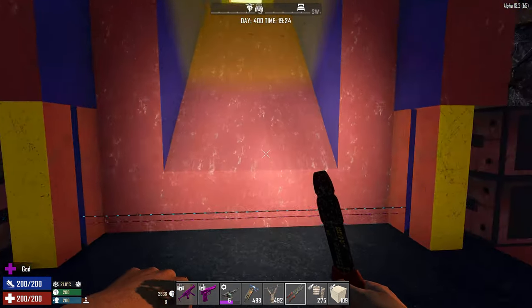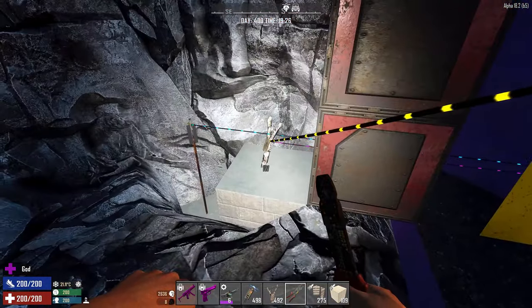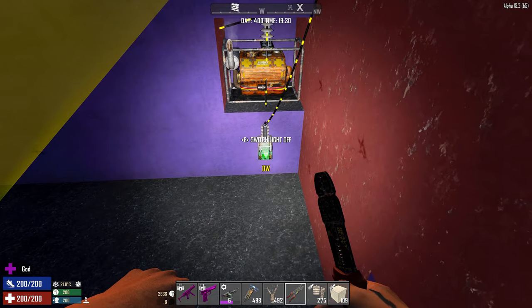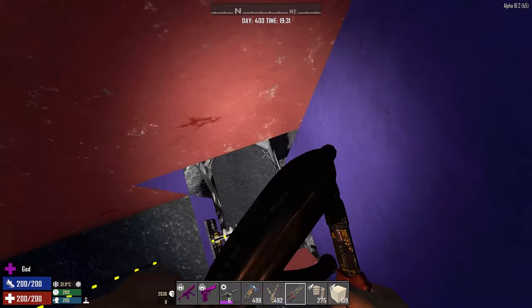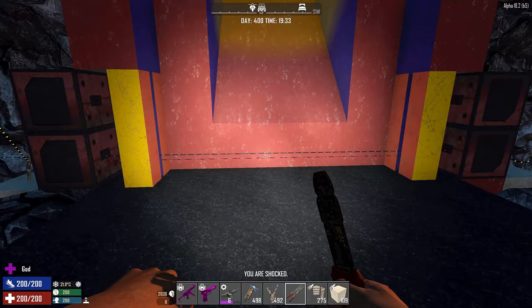So now if this is triggered — apparently not. Oh, I know why it's not being triggered — I haven't actually connected it to the generator. Let's make sure we do that as well. Let's go down here again and if I walk past that — yep, that works properly. I'm being properly stunned. But the dart traps are not firing, so let's get some darts in there as well.